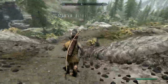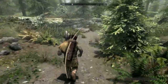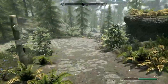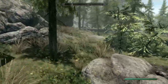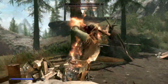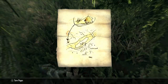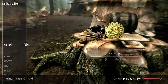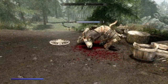As soon as we escape Helgen, we go to the bandit camp located to our left. In this bandit camp there is a one-handed skill book, some black mage robes, and a treasure map — though the treasure value depends on what level you go there.